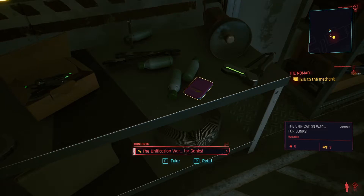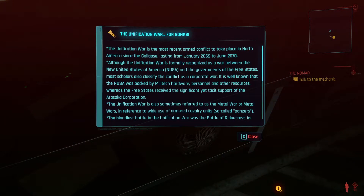The Unification War. The Unification War is the most recent armed conflict to take place in North America since the collapse, lasting from January 2069 to June 2070. Although formally recognized as a war between the New United States of America and the governments of free states, most scholars also classify the conflict as a corporate war. It is well known that New USA was backed by Militech hardware, personnel and other resources, whereas the free states received the significant yet tacit support of the Arasaka corporation. I really like how that sounds — the Arasaka corporation. These guys might be the main villains in the game or something.